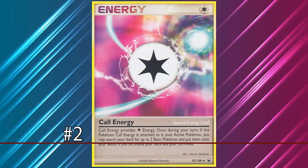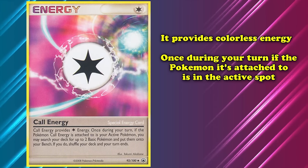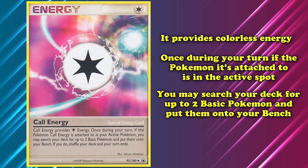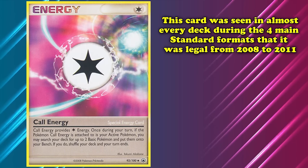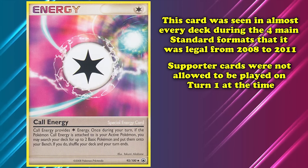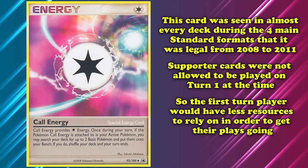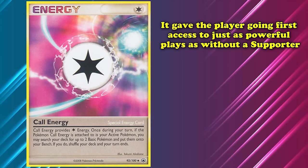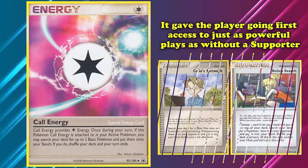At number 2 we have Call Energy. This card provides colorless energy, then once during your turn, if the Pokémon Call Energy is attached to is in the active spot, you may search your deck for up to two basic Pokémon and put them onto your bench — then end your turn if you do. This card was seen in just about every deck during the four main standard formats it was legal from 2008 to 2011, as during this time supporter cards were not allowed on turn one, leaving the first-turn player with fewer resources. Despite the downside of ending your turn, Call Energy gave the player going first just as powerful plays as once-per-turn supporter search cards like Roseanne's Research, while also searching more Pokémon.